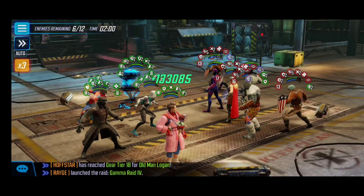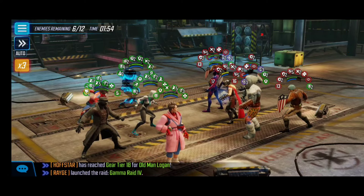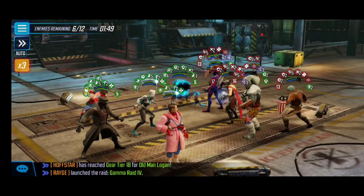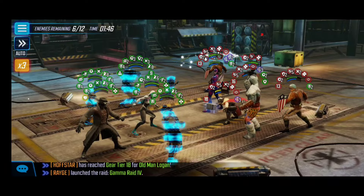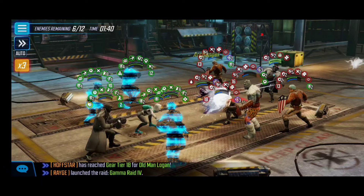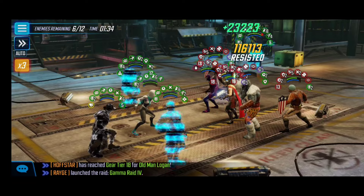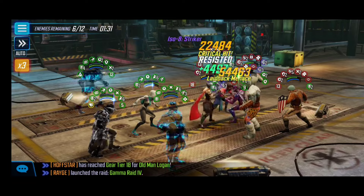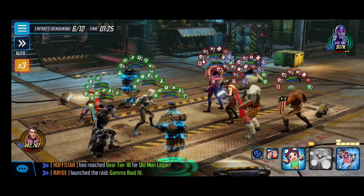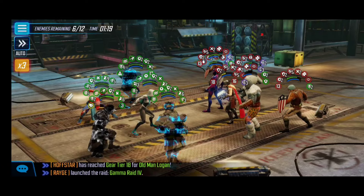Now we're left with just the last six enemies of this wave, and I still think we're doing fine for time. This last wave spawned an Archangel and a Dark Beast, so we'll do something similar to before — try to land the blind and get as many debuffs on these characters as possible. Dark Beast can actually revive a fallen Death Scene member, so we want to activate the ability block on him. This Archangel is not controlled, so we're switching focus to him. It's really about using team synergy and targeting key enemies before they get their abilities off.